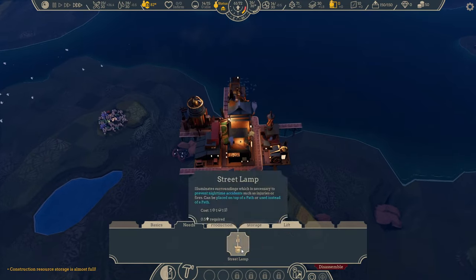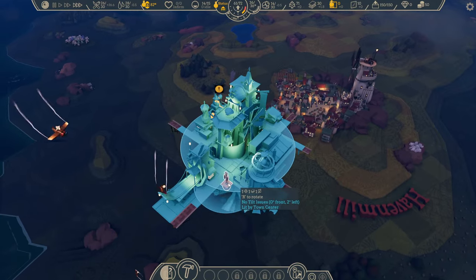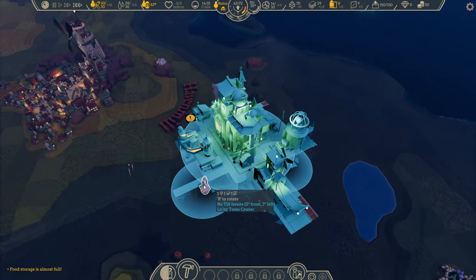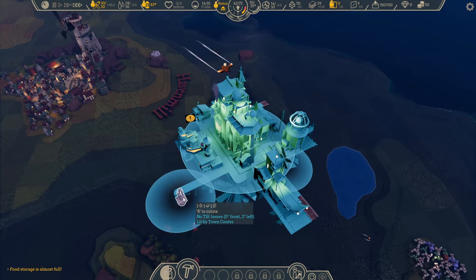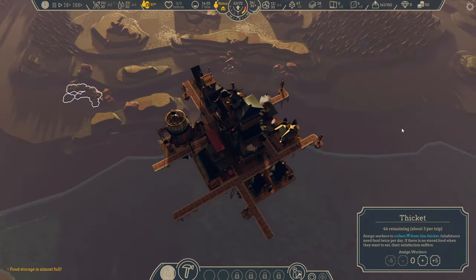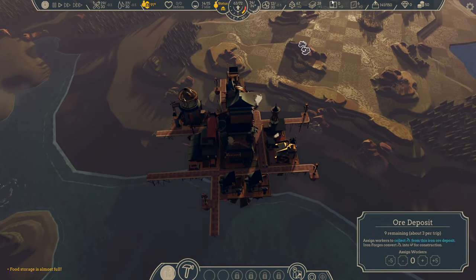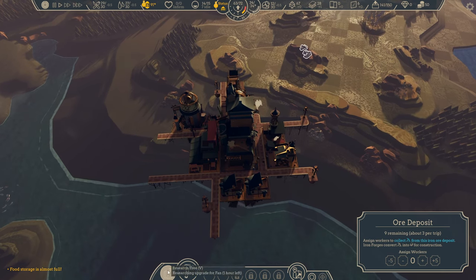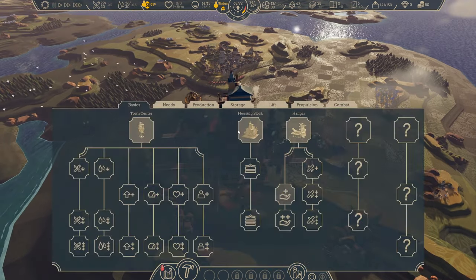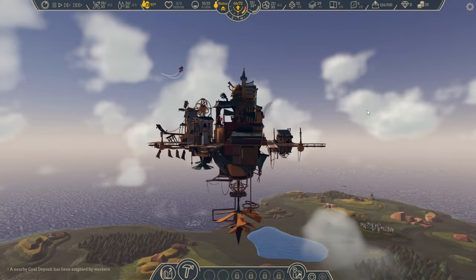They did damage — the damage indicator is at the top next to the lift indicator. There's a red indicator that appears when you've got damage, so I repaired that by clicking on it, and then added some street lamps. You can see the area of influence they have — they have to be on paths, but they also act as paths. Collecting more resources. I wanted to get cloth, but right now we don't have the ability to turn cotton into cloth — that's a science we'll have to purchase, not something we can just research already.